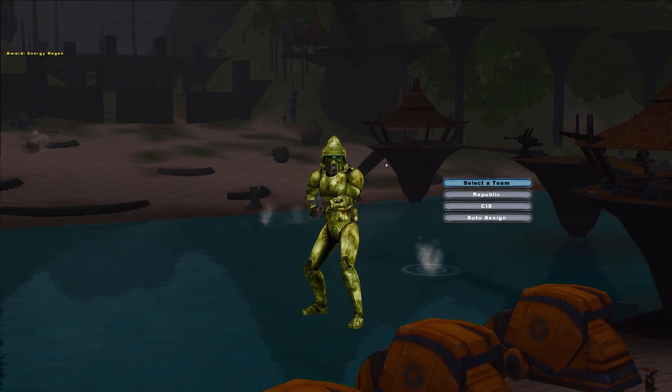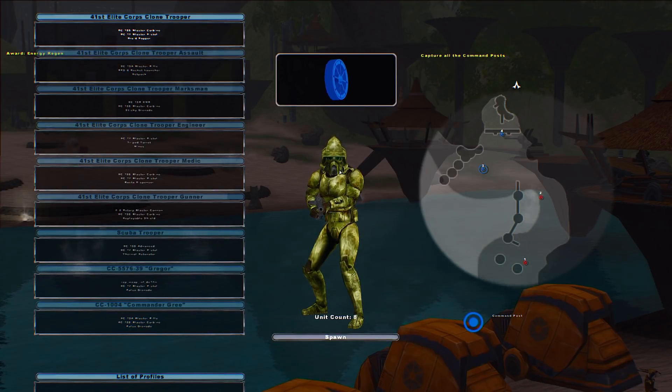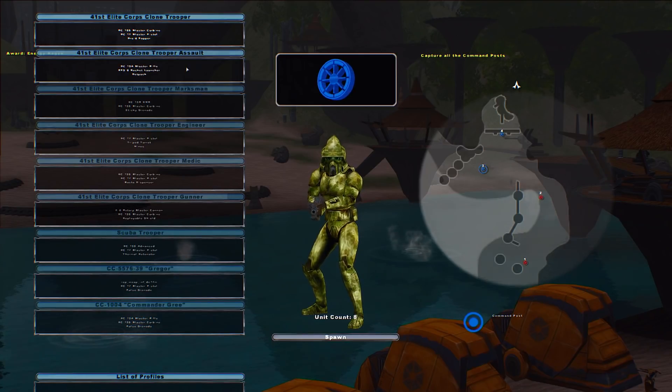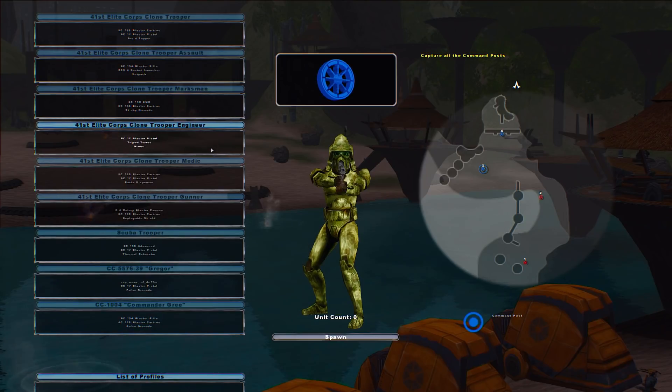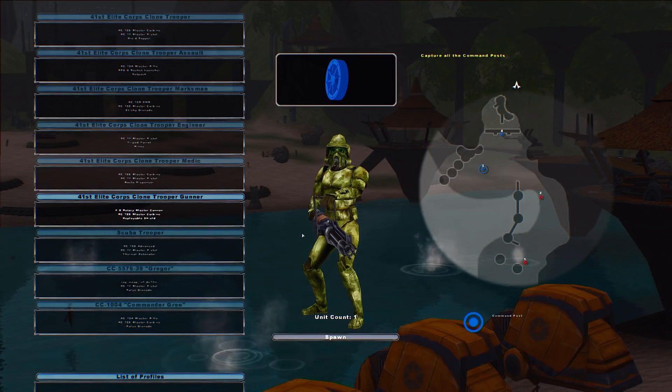We're gonna start with a quick look through the rosters like always. On the Republic side, look at how good these 41st look. I love it, it looks so damn good. So we got some Clone Troopers, Assault Troopers, Marksmen — still absolutely love that sniper rifle model. We got engineers, medics, gunners — gonna have some fun with that Z6 hopefully.